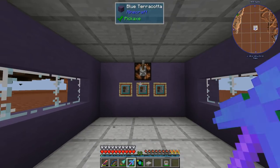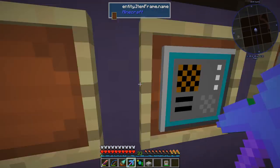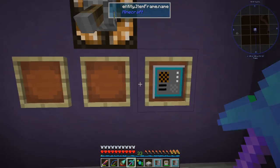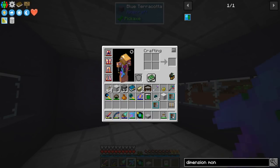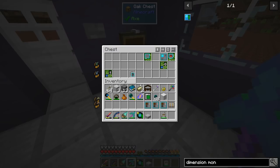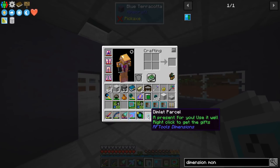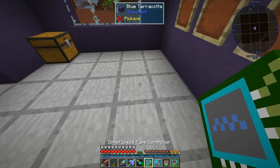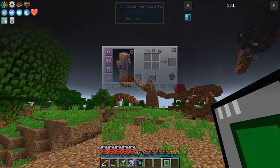Over here is a little dimlet building. These are going to spawn all over RF Tools dimension worlds randomly — they're a great source of dimlets. You can see there are three dimlets on the wall: material dimlet paradot ore, material dimlet chiseled stone brick soft, and netherrack. Over here we have dimlet parts and a dimlet parcel, which is basically a little gift. Right-clicking it gives us a bunch of dimlet parts, one of them being a liquid type controller.